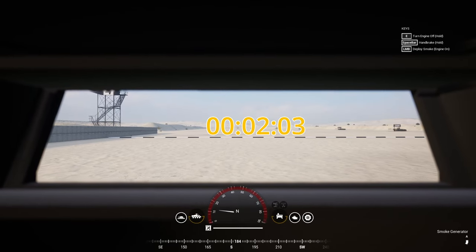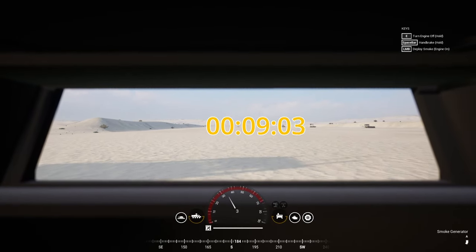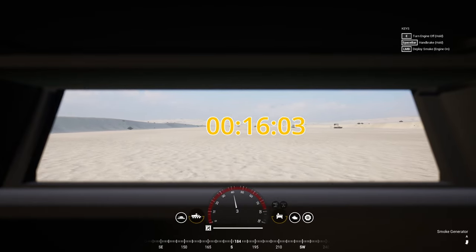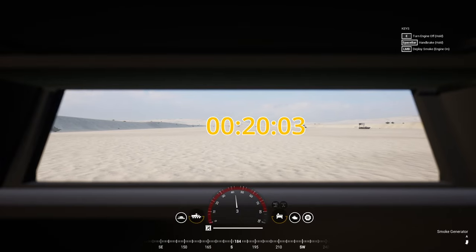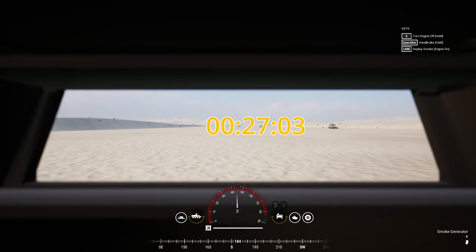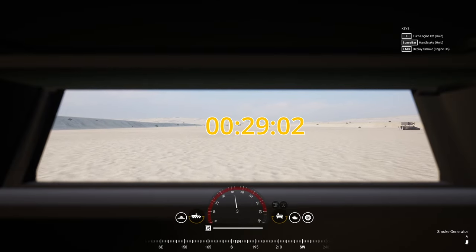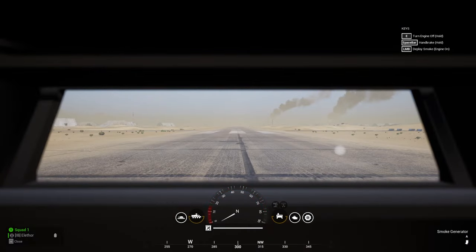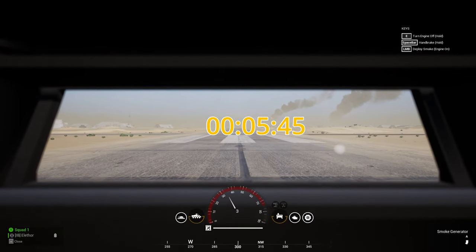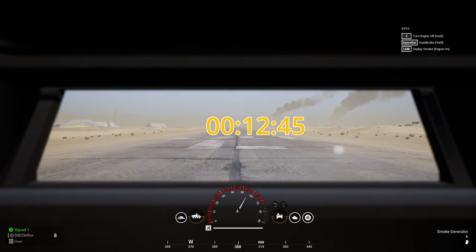Next up, we have the acceleration and the top speed of the ASLAV on off-road and on-road terrain. The weight and top speed of the real-world counterpart are 13.2 tons with 100 km/h on the road and 10 km/h in the water. I was not able to find a top speed for off-road terrain. The ASLAV has an in-game off-road top speed of 45 km/h, which is reached in 29 seconds. The on-road top speed is in excess of the 90 km/h speedometer limit, but falls short of the 100 km/h real-world top speed, reached in 48 seconds.